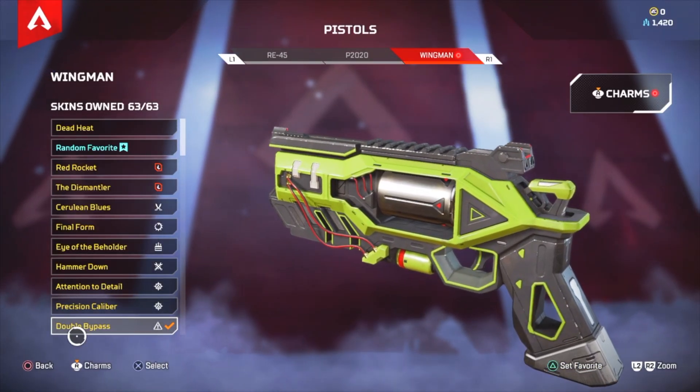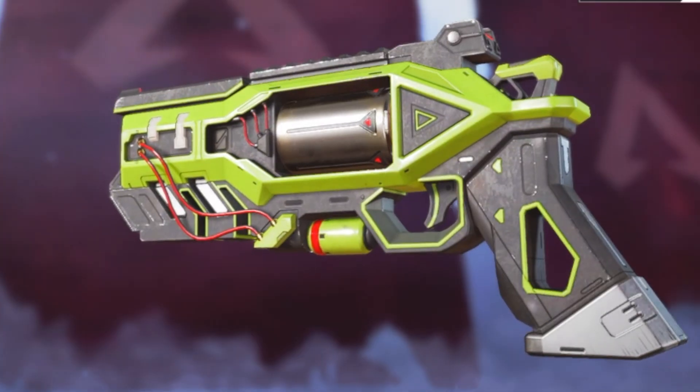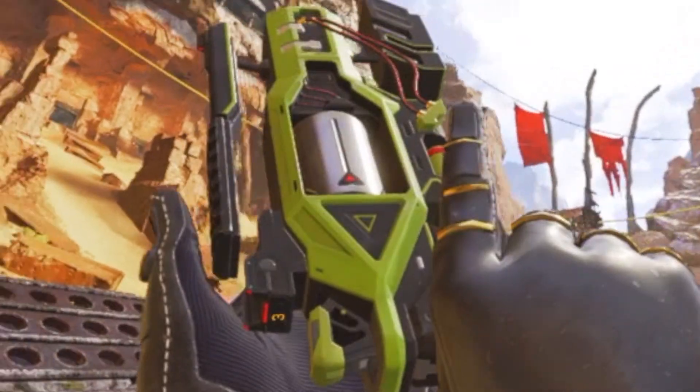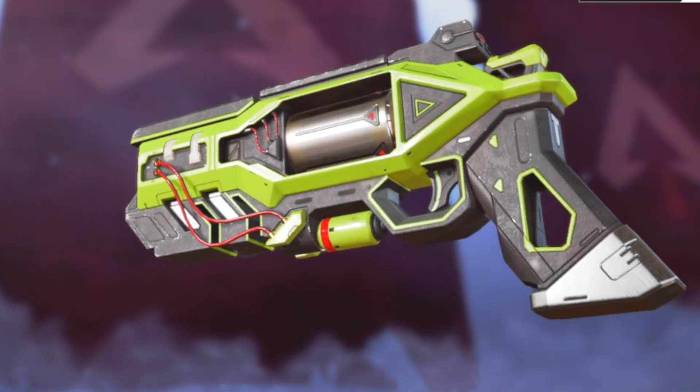Number 4: the Double Bypass legendary Wingman skin. This is one of my favorite Wingman skins — I usually love to rock a Crypto or Octane to fit that color chemistry. Just like the Cybershot Peacekeeper skin, this Wingman skin seems to be a prototype version. With the thin wires hanging from the sides, it gives off that old 90's cyberpunk techy look that I'm a huge fan of. I just love this skin.